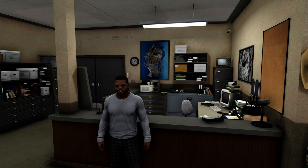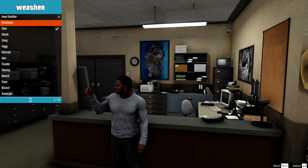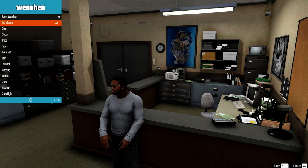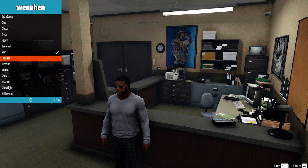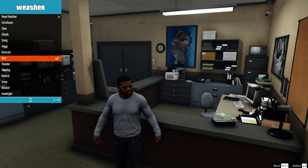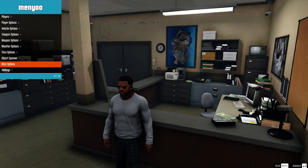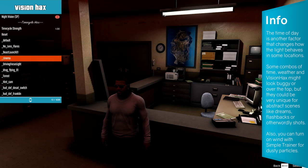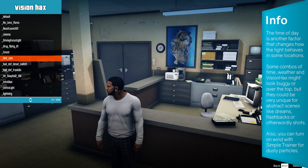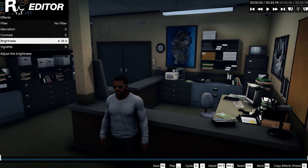Use weather indoors. The next trick is probably not the most intuitive thing to do. You all know that Menu and Simple Trainer allow you to change the weather, which massively affects the lighting conditions for scenes filmed outside. But did you know that this can also affect how the lighting looks indoors? Just experiment a little and see how it affects different locations. Of course it won't rain inside, but combine the different weather settings with different vision hacks or time cycle modifiers. In Rockstar Editor you can easily just increase the brightness of your clips, which has yielded great results.